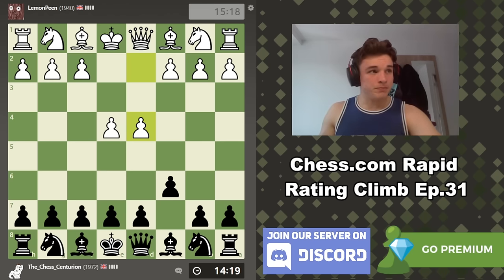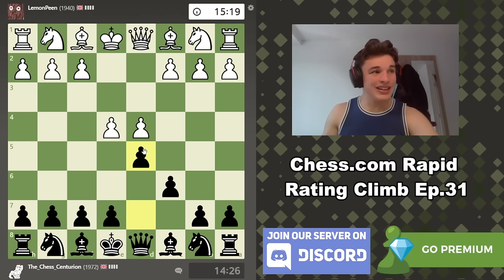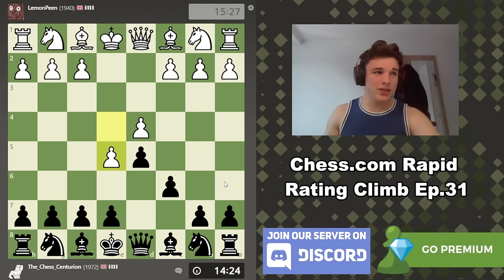My opponent goes E4-D4, we go C6, so of course we're going into a Caro-Kann defense. One of the best openings in the world, in my opinion - not objectively the best, but so easy to play. We've had a lot of different variations in this Rating Climb series.